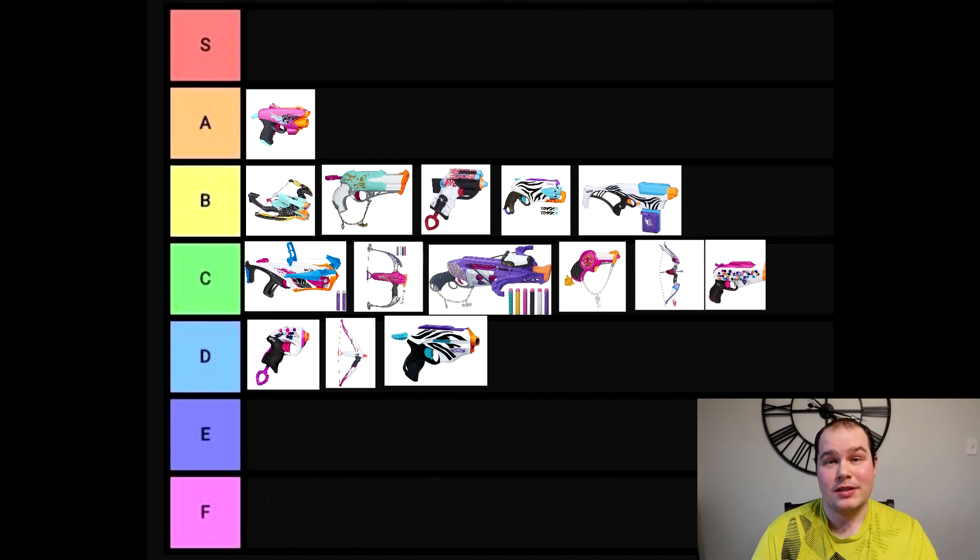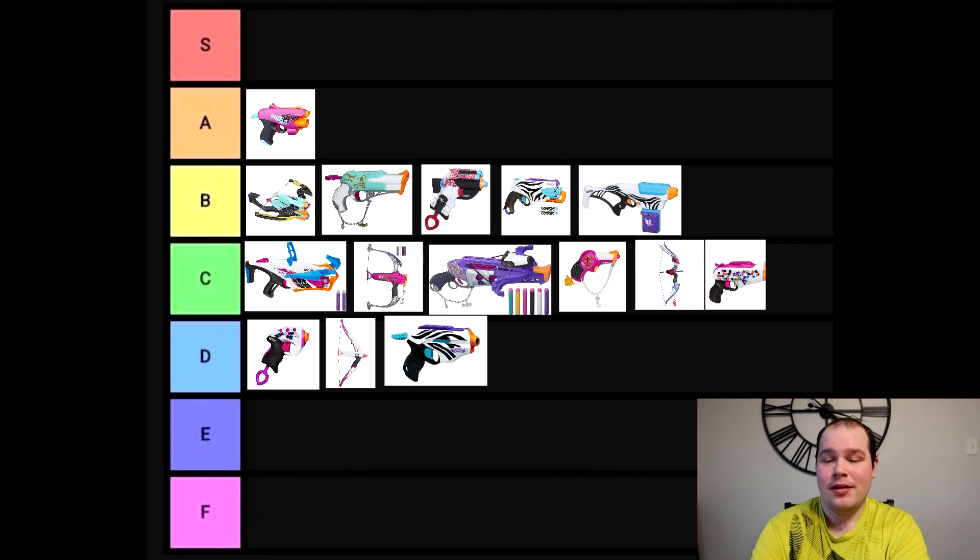The last blaster of the Super Stripes Collection is the Wild Glam — yep, another Jolt — so C tier for this one as well. A lot of things have been mediocre and repetitive, but this is the end of the Rebel lineup.